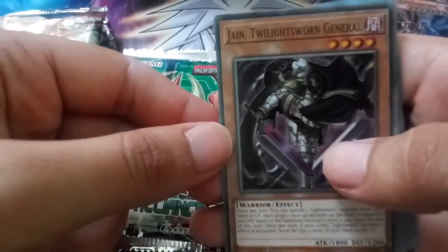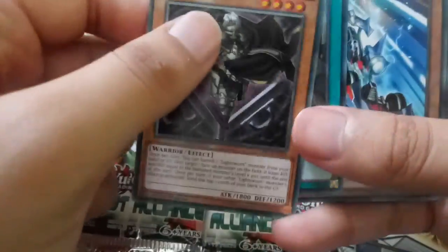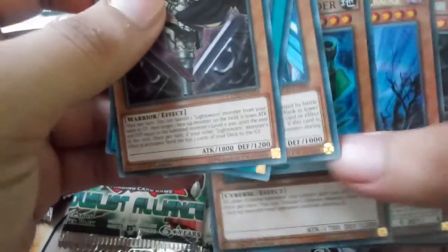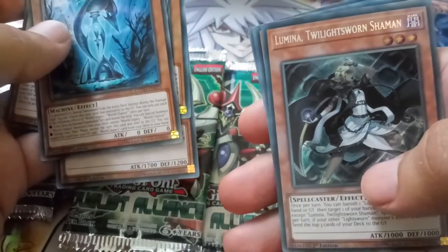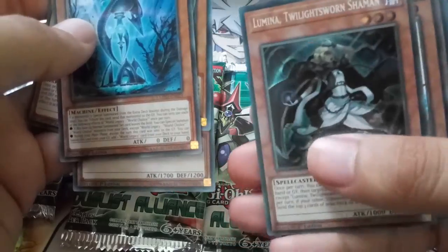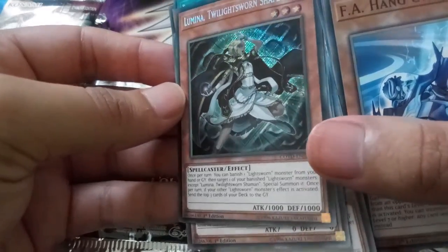Starting off with a Jain Twilight Sworn — hey, I've been looking for that one, neat. Sonic Launcher, and then our rare World Chamber. And then Lumina Twilight Sworn — I don't think we're guaranteed this, so that's pretty neat. Oh, it's a secret — I thought it was just a super rare, neato.